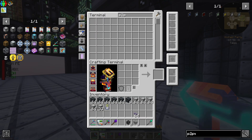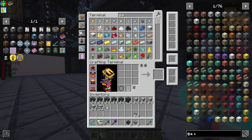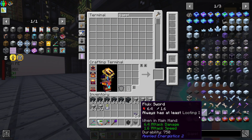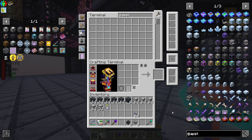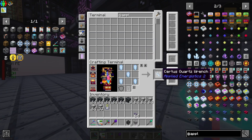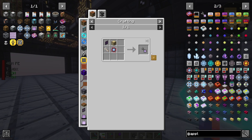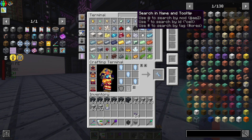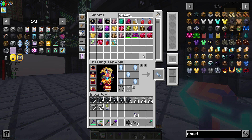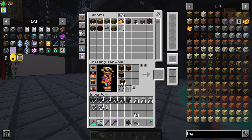One thing that could help us is the tiny little wrench — the network tool. We also need some chests, but apparently we don't have any. I kind of used a lot of them for the bees, so yeah, that's to be expected.